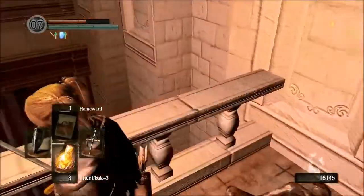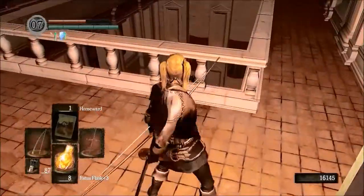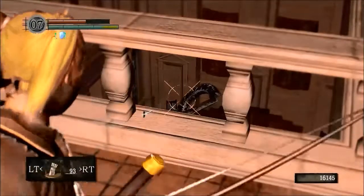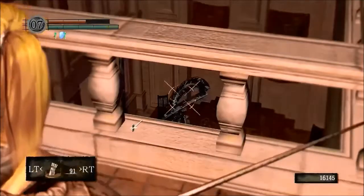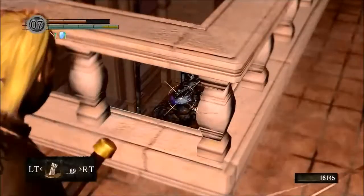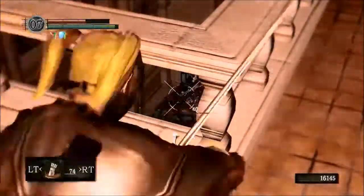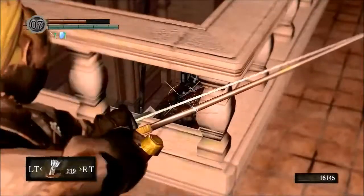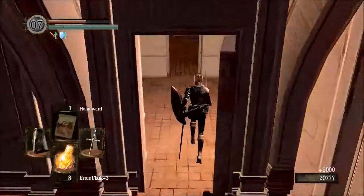I don't like that Titanite Demon down there - he breathes too hard. You can snipe him. Let's see if I can actually hit him from this angle. He's turned - let's try this way then. Awesome, let's snipe him. I just like to get rid of him because he's a big pain in the butt. So now I don't have to listen to his heavy breathing when I'm going through here.